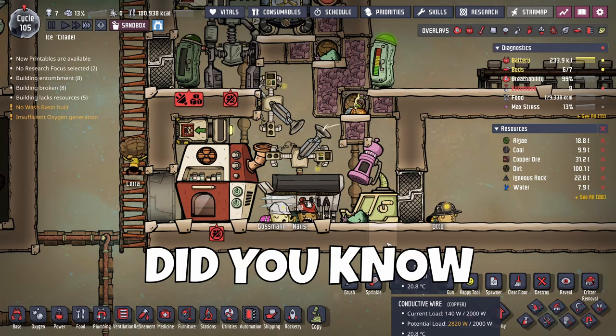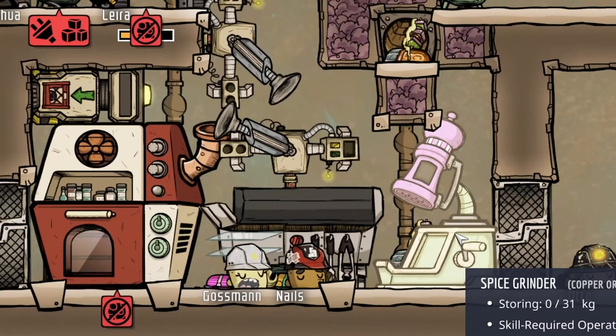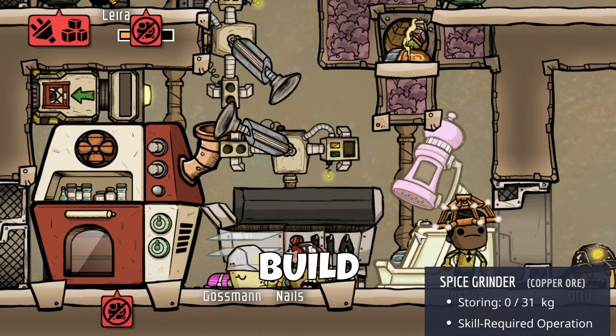Did you know that you can create an advanced kitchen in Oxygen Not Included, with automation, bonuses, and most importantly non-spoiling food? Today I'll guide you on how to build one. This is Aiming4Gaming and today we're aiming for self-sustaining.